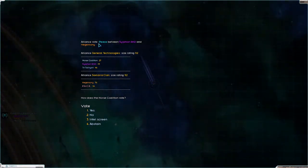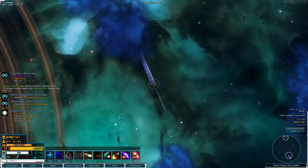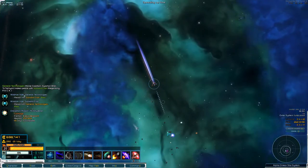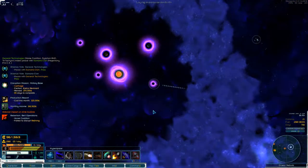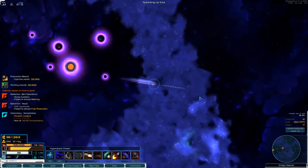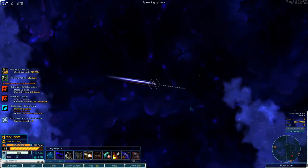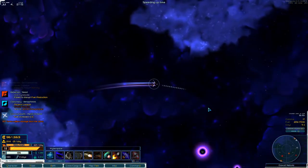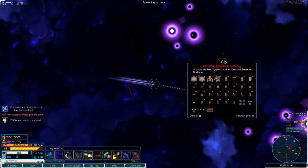Alliance vote: peace between Sylphen and Hegemony — yes, let's do that. Peace with General Technologies passed — okay, good, so we're at peace. Monthly income is 282,000. We're heading over there, still have a top speed of 18, and I'm okay with that. We now have 961,000, which is actually enough to restore the ship.